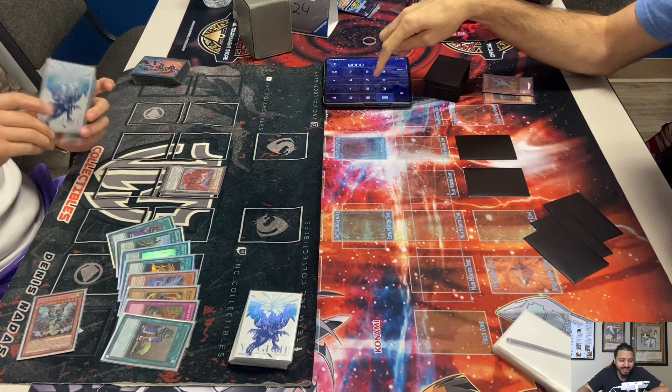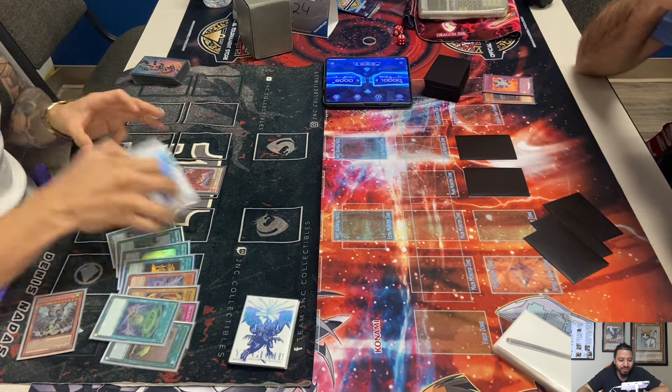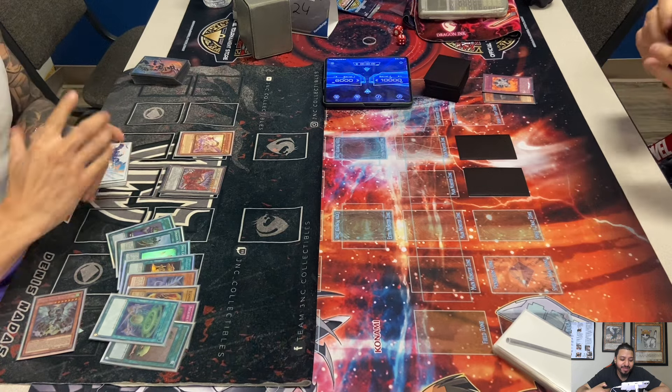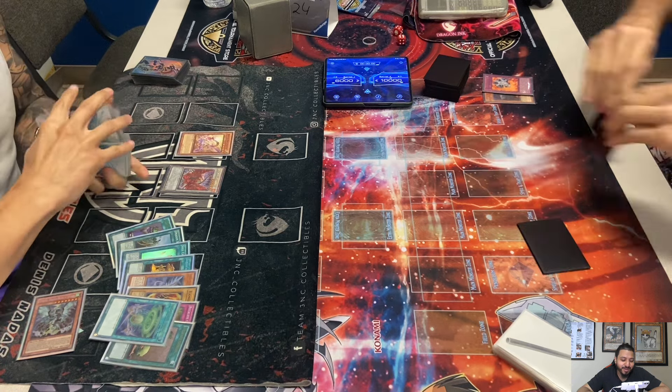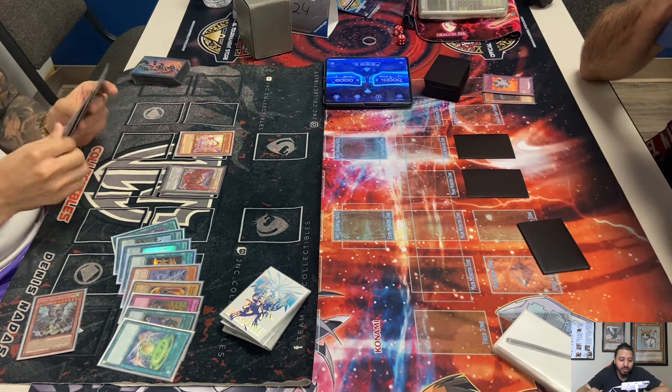Let's hope he remembers to skip his draw phase — because one time Dennis and I played in Edison and he forgot to skip his draw phase; some people said it cost me the match. He activates that spell card, which is a ROTA for Hieratic monsters, and he searches Hieratic Esset.